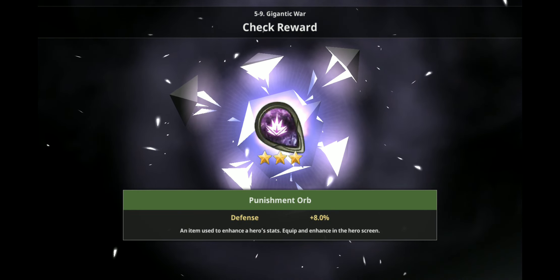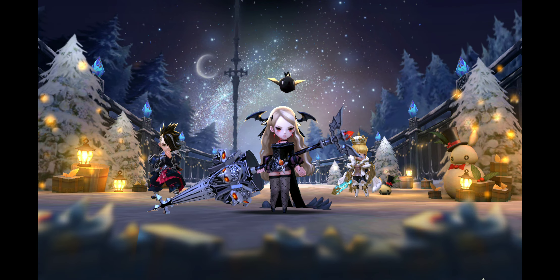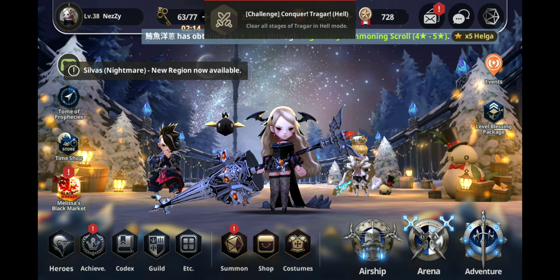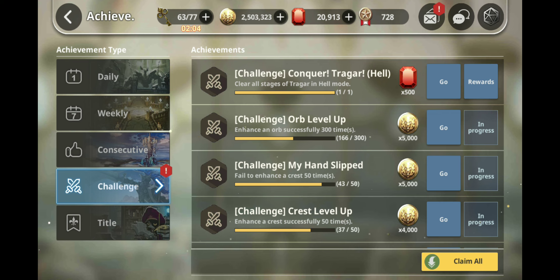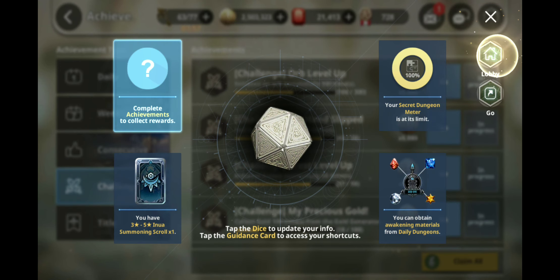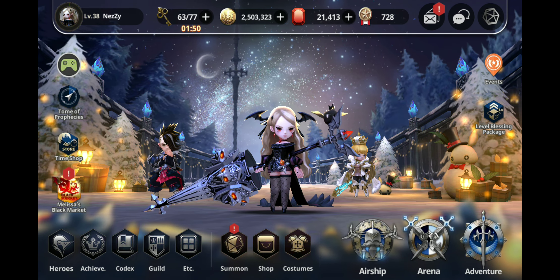The easiest slot to farm for a percentage main stat is slot four — the crit rate slot — because you will always only get a percentage on the crit rate slot. Once you get a four-star orb on slot four, it's guaranteed to be percentage. With the other slots it's not that simple. As I said, in every hundred runs you'll get anywhere from one to three percentage-based orbs.